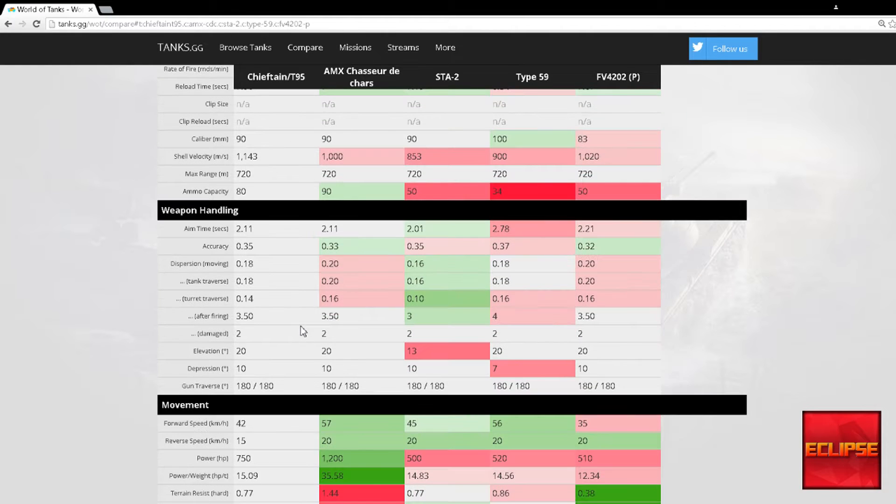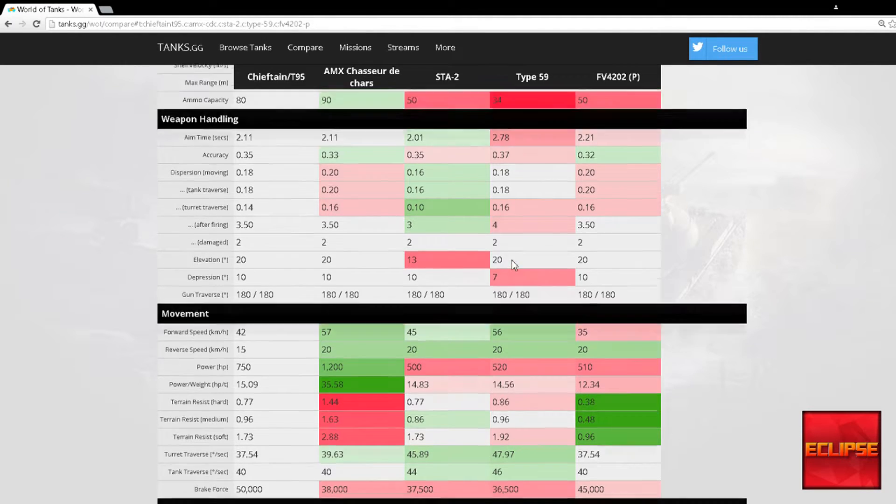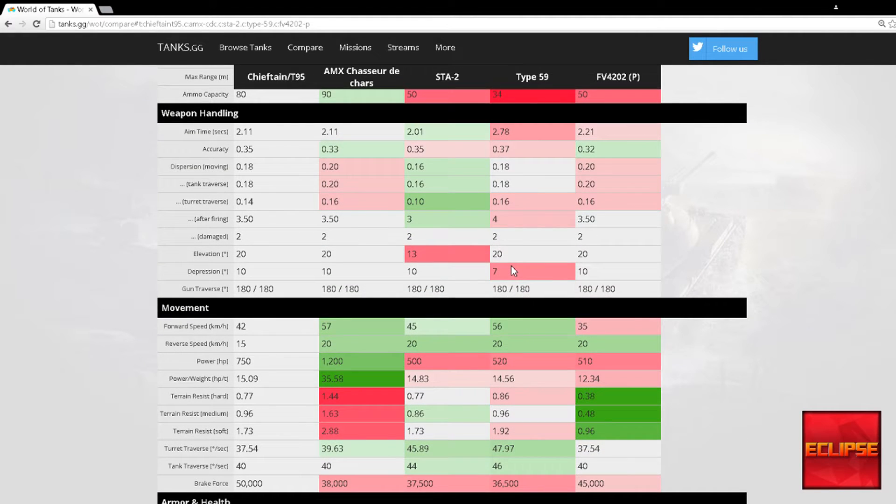Looking at dispersion values, it's pretty average — the gun feels a bit average in comparison to everything else. Gun depression is actually average at 10 degrees, same as the CDC, STA2, and FV4202P — only the Type 59 suffers at 7 degrees, but Chinese tanks usually have poor gun depression anyway.